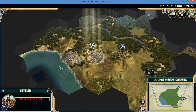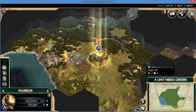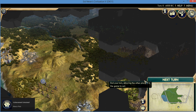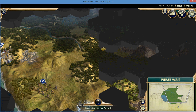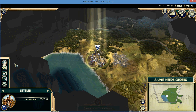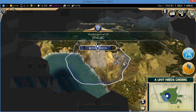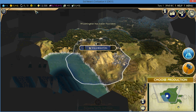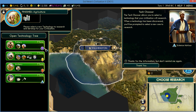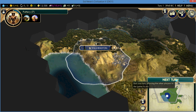So go ahead and just settle some land wherever you want to settle it. I'm just going to go to the next turn. I'm going to settle, and you see how I have zero now? I'm just going to do next turn.